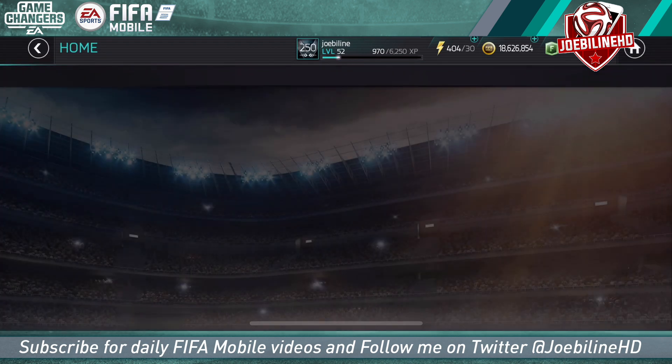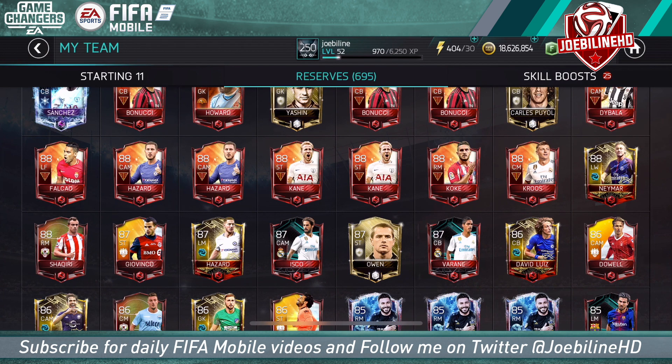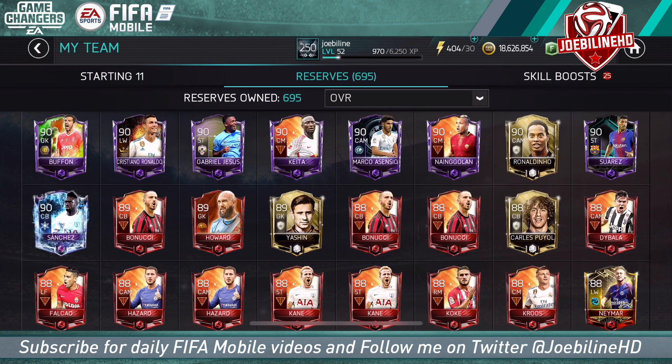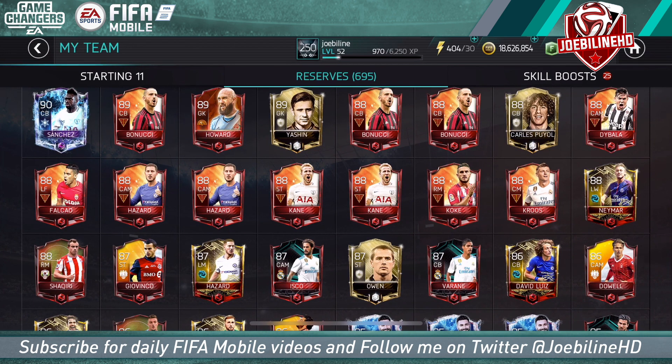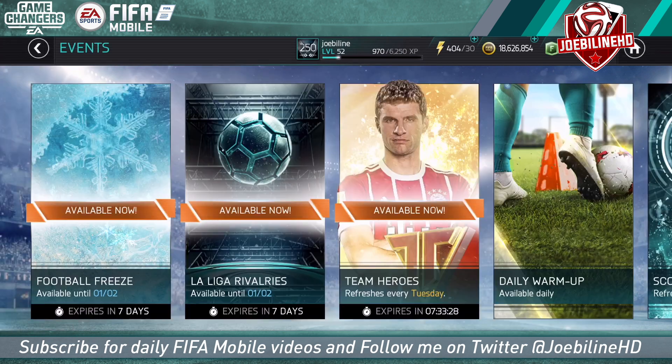They were actually pretty successful. We managed to pick up a third Bannucci - I had one from the Black Friday flash sale, then got Bannucci twice from the two master points team hero. But I also got Hazard and Kane out of the 50 club crest pack, and Kroos from the master points. So I got four team heroes total - two I already had, and two new ones in Kane and Kroos.